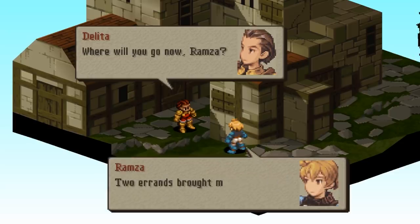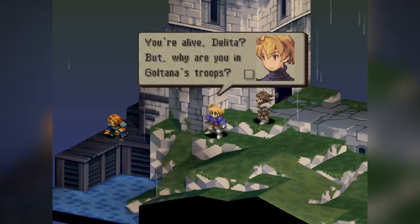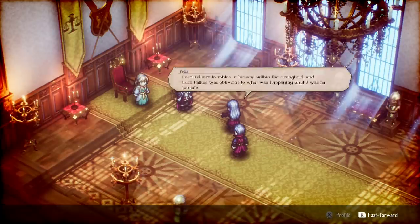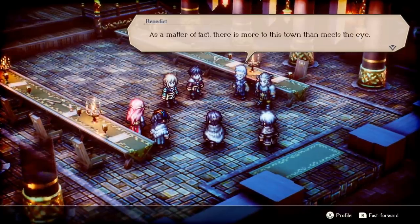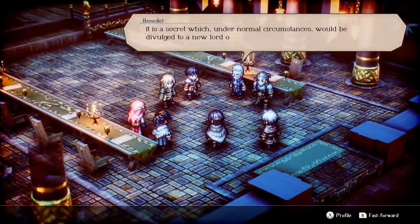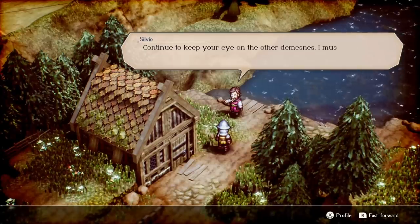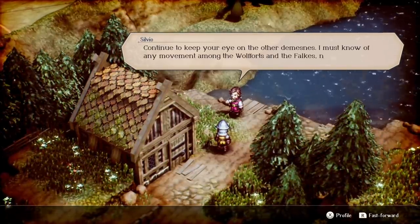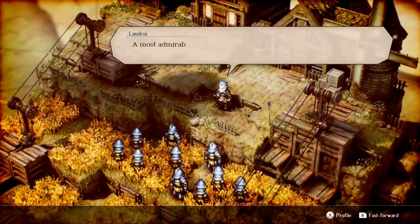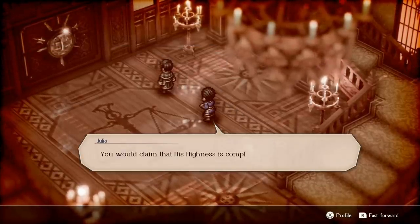That being said, despite the similarities to Final Fantasy Tactics, don't expect the brisk pacing of a Yasumi Matsuno game. I would describe Project Triangle Strategy as a bit cutscene heavy, especially after finishing the first battle. Some of this is due to the fact that cutscenes are voice acted, which will always make them take a little longer, but nonetheless there's just kind of a lot of scenes to get through. There are also a lot of optional cutscenes the game throws at you that you don't have to watch, but if you decide to skip them you won't get a chance to review them later, which means you'll miss some bits of context to the story, though nothing that will hurt your overall understanding of what's going on.